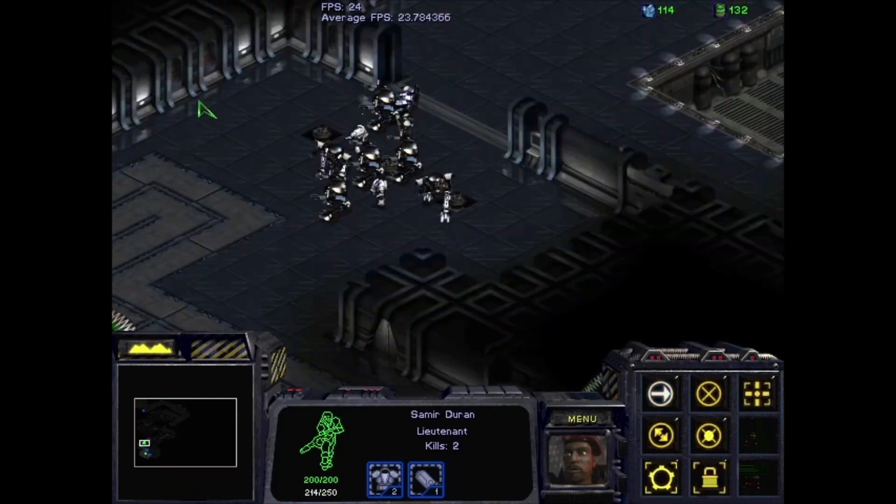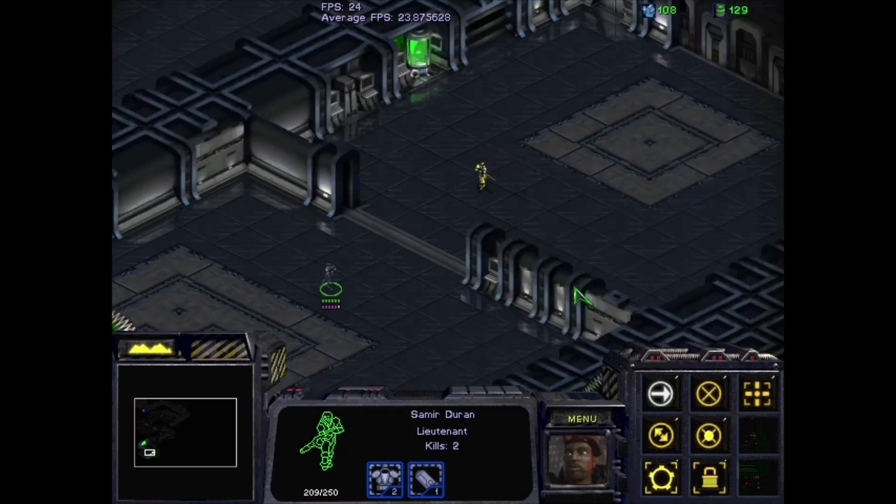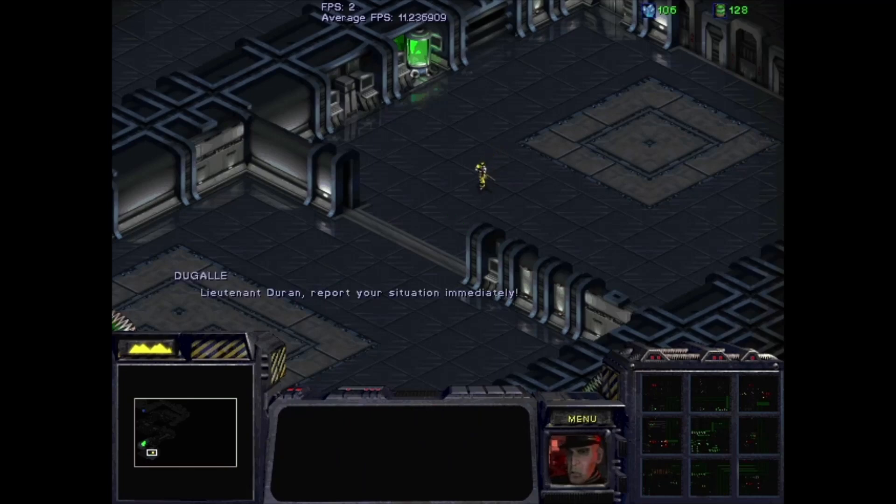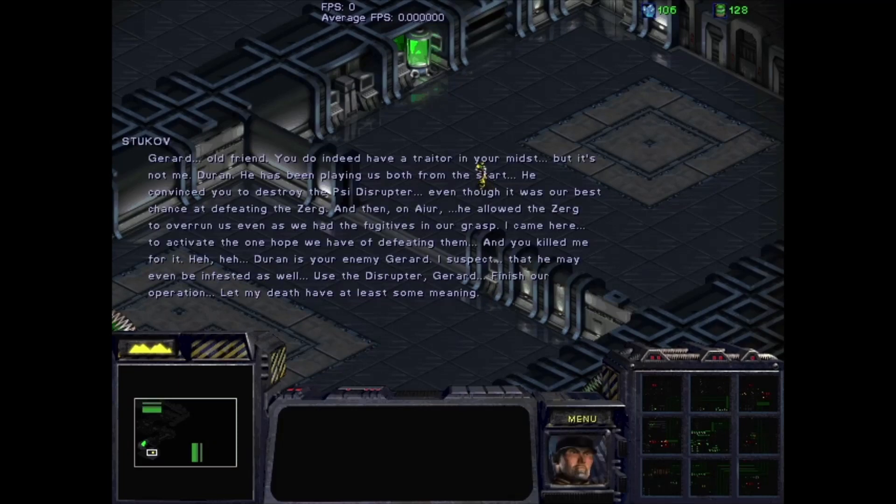The rest of our units will wait by this doorway while Duran runs forward cloaked. There are three marines between Duran and our units. What happens here is we go through a lengthy dialogue where Duran kills Stukov, with the reveal that Duran was the traitor and Stukov was innocent. Then the map flips — instead of engaging Terran, the blue Terran become rescuable, so if we come across any blue Terran units we can recruit them onto our team. By waiting with our units at that doorway and coming down with Duran, we can recruit three more marines that we would have killed otherwise. It's just a nifty little decision to pad our numbers a bit.